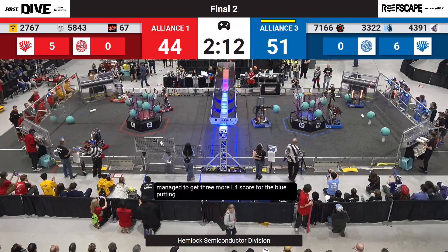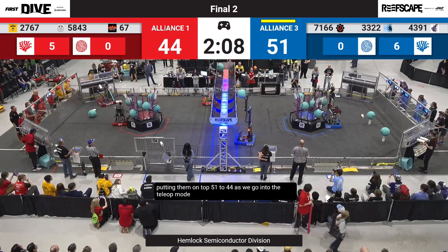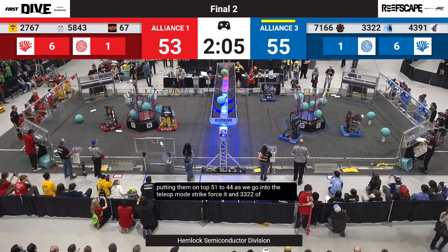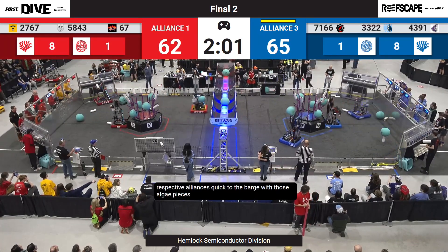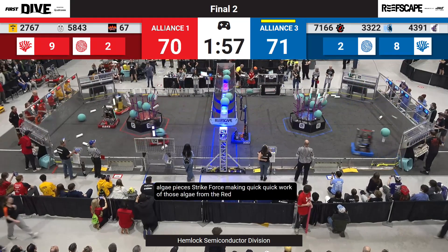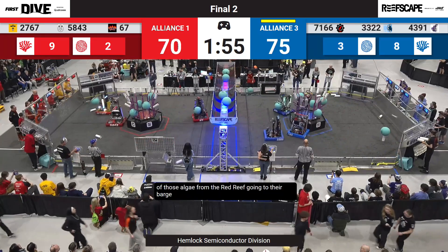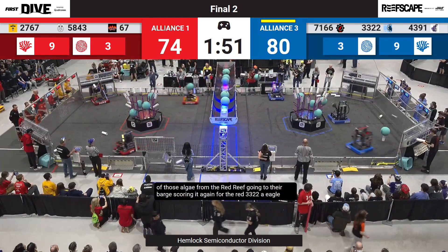Putting blue on top as we go into teleop mode — Strike Force and 33-22 of their respective alliances are quick to the barge with those algae pieces. Strike Force making quick work of those algae from the Red Reef, going into their barge and scoring yet again for the red. Eagle Evolution doing the same for the blue alliance.